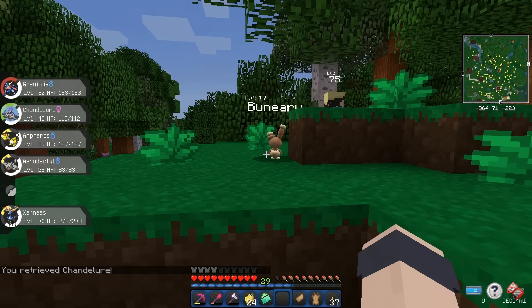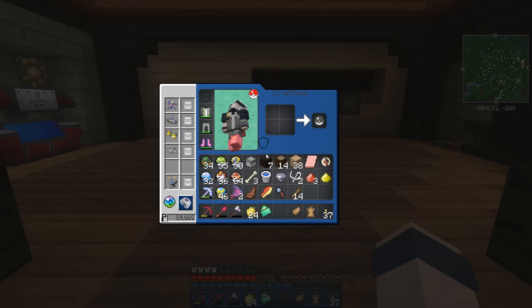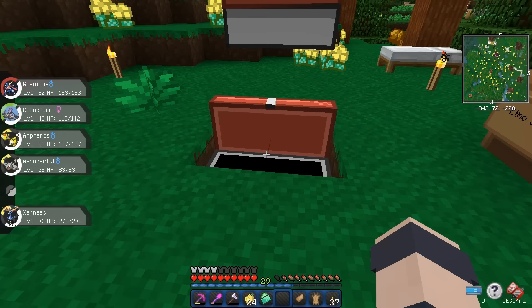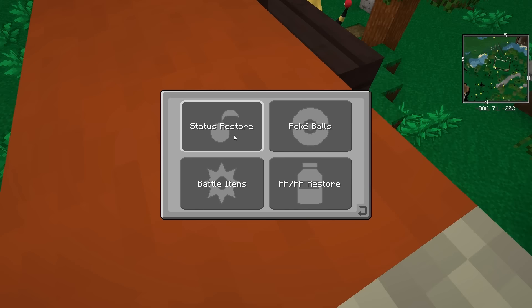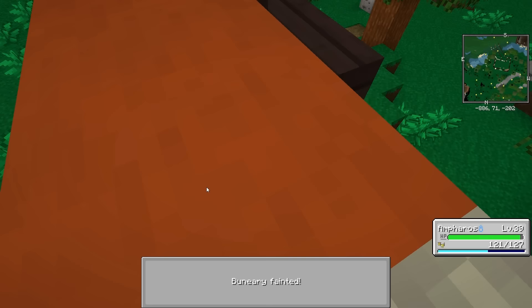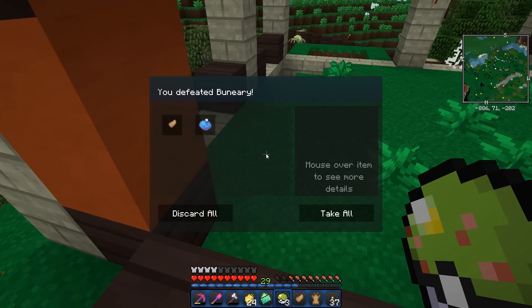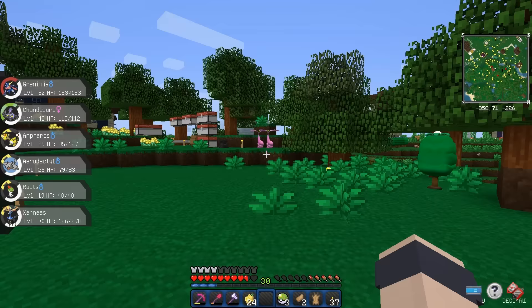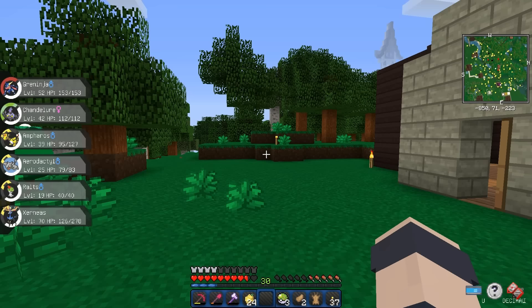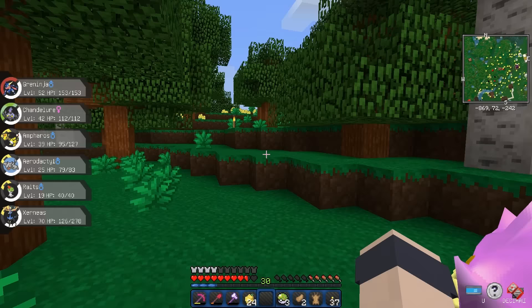Let's get this Buneary real quick. It's a Bunnelby — he's gotta have high happiness to evolve into a Lopunny. Do we have a Friend Ball? I don't think we do. I'm going to see if I can make one before it despawns. Let's just do a Tackle — it should be pretty weak, it shouldn't kill him. Oh, I killed him. Like, that would have been so good because we just got the mega evolve for Lopunny and one just happened to walk right in front of us. And I killed it because I suck.